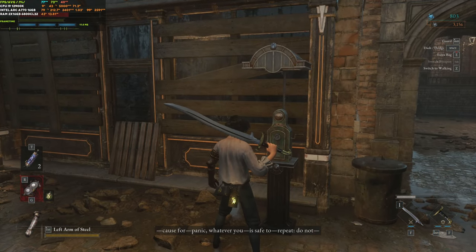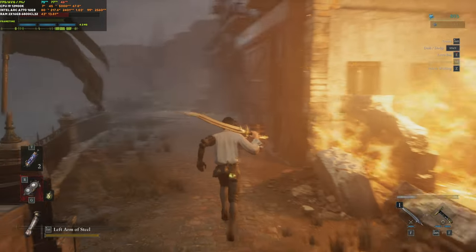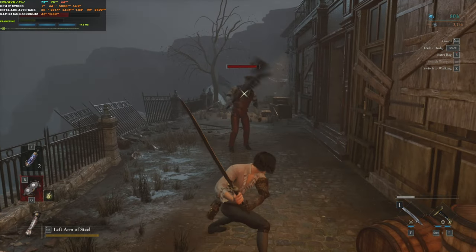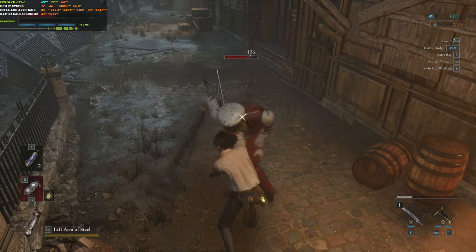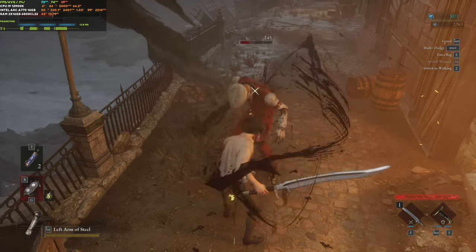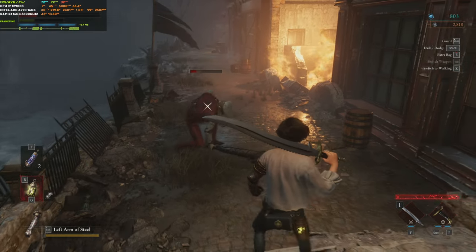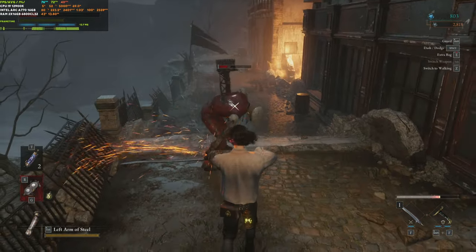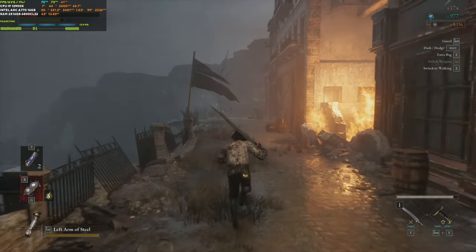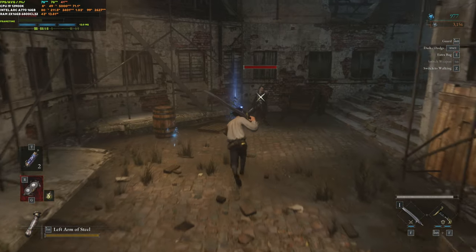Let's check FSR performance mode — overall image quality at 4K FSR performance is looking pretty good. There's some smearing on background/distant objects but what's rendered close by looks fine. We're averaging about 70+ fps at FSR performance mode. Imagine if this game had XeSS — that would be great. Please developers, add XeSS — it improves visual quality way above FSR, and Intel Arc and XeSS go really well together.